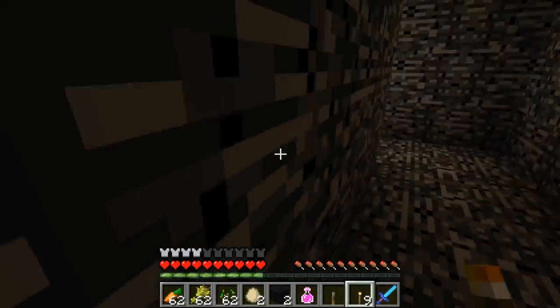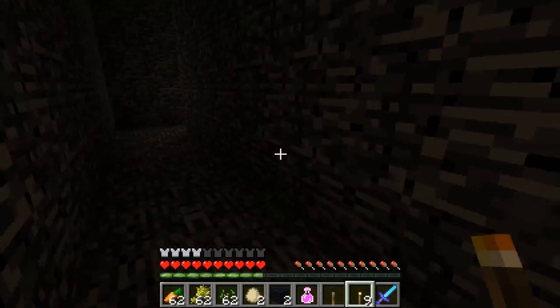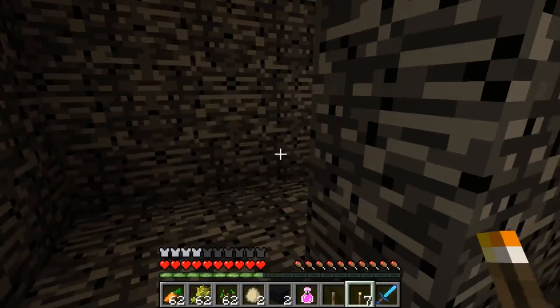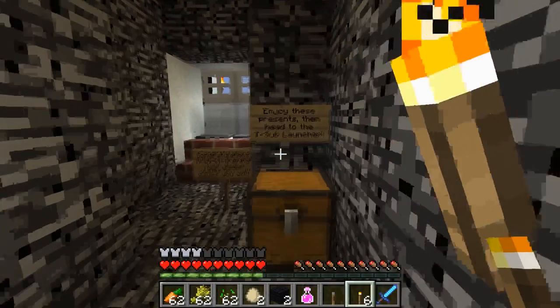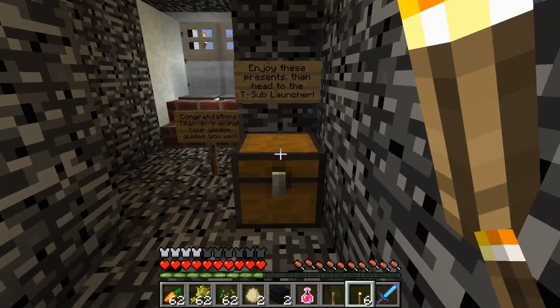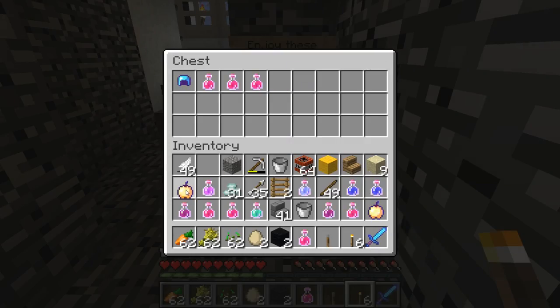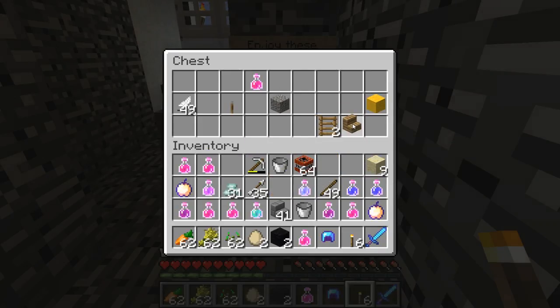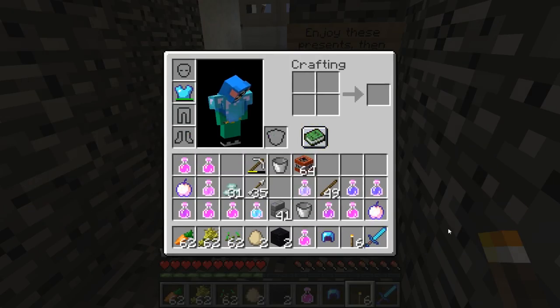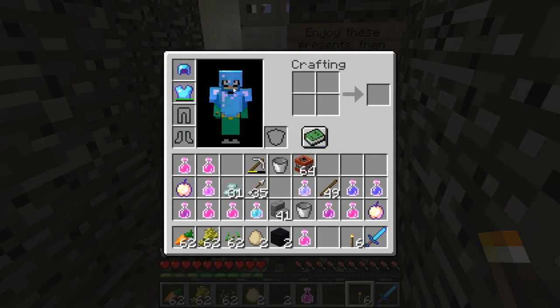Let's go back this way — okay, I think we're getting close guys, I have a good feeling about this! Right here: enjoy the presents then head to the T-Sub launcher. My wisdom guided me well! A golden apple, a diamond helmet. Let's get rid of some of this other stuff — grab the health potions, get rid of the ladder and the yellow bowl.